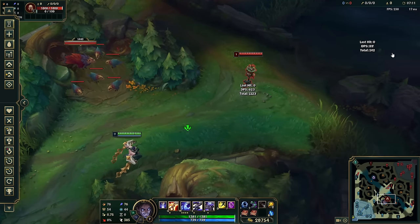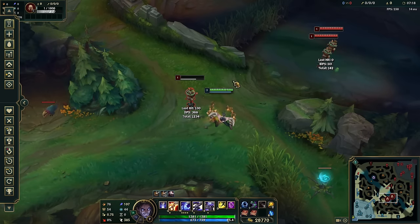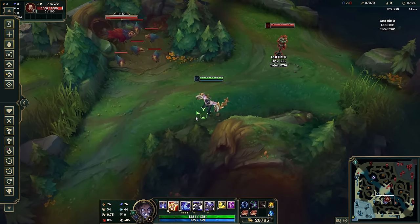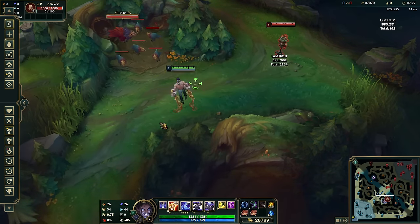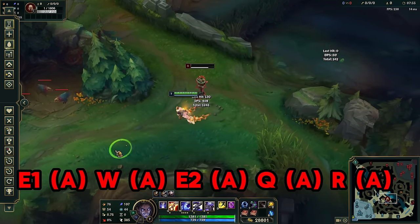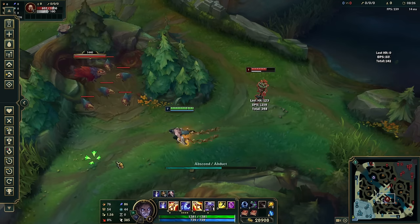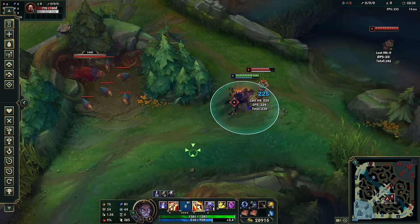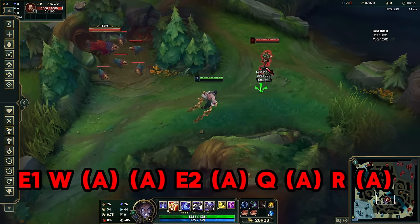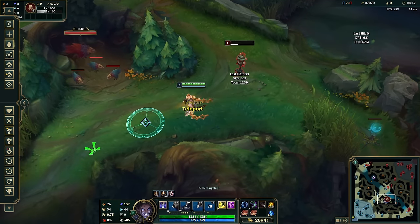The main combo for W-max Silas is E into E2, auto-W, auto-Q, auto, auto, R, auto. If you can get in range without using your E2, you can do even more damage: E, auto-W, auto-E, auto-Q, auto-R, auto. You can also combine your E and W animation at the same time - press EW and they cast together. It's impossible to dodge because it's point-and-click. So you open with EW, auto, auto-Q, auto-E, auto-R, auto - that's your max damage combo on Conqueror Silas.